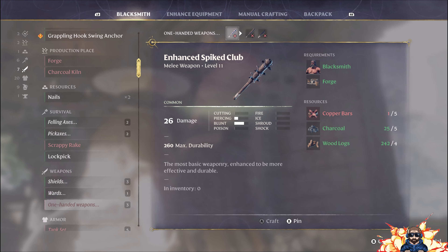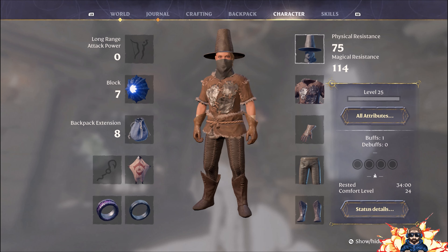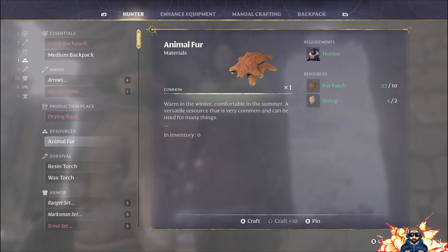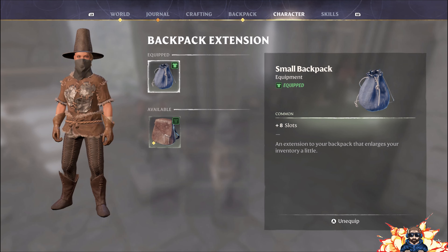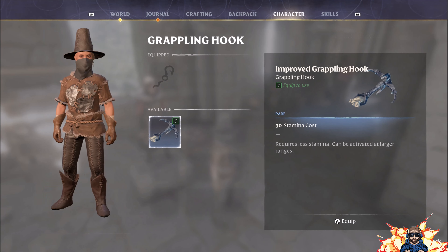We spoke about getting a valiant shield at level 14, because the shield we have at the moment is only level eight — but to be honest I'm not that phased about it. The other thing we're going to look at today is, now that we've got linen, we can do a medium backpack. Fantastic, that's now in place. Everything else with the hunter is mainly for aesthetics at present.